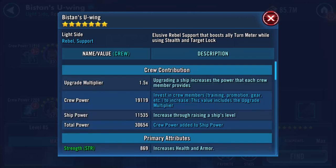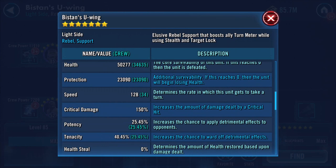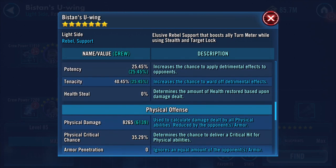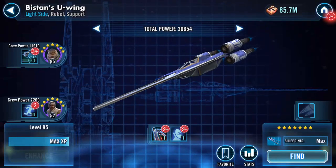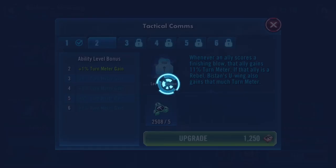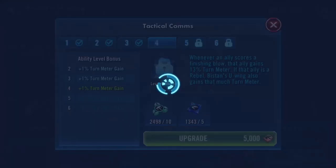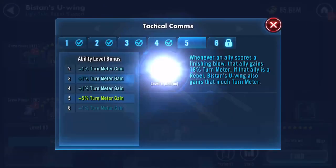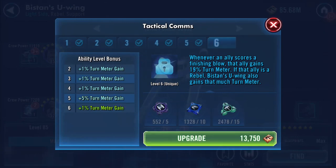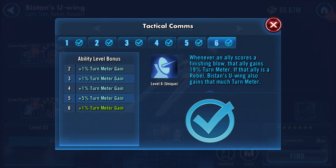That is now a seven-star U-Wing. Speed is now at 128. Whenever an ally scores a finishing blow, that ally gains turn meter. If the ally is a Rebel, Bistan's U-Wing also gains that much turn meter - and that amount is 19%.